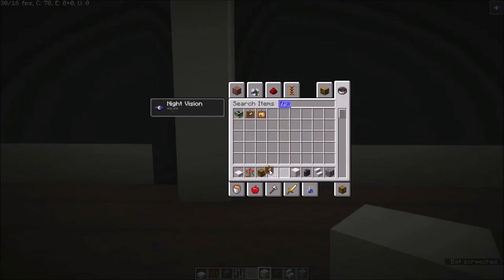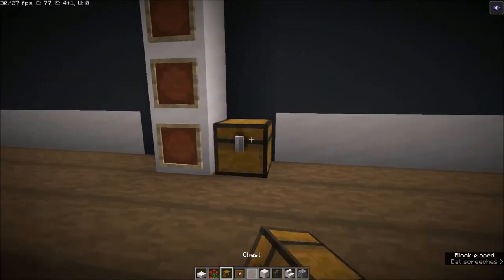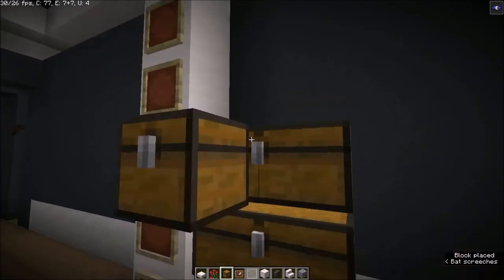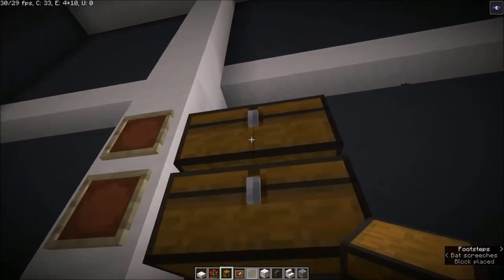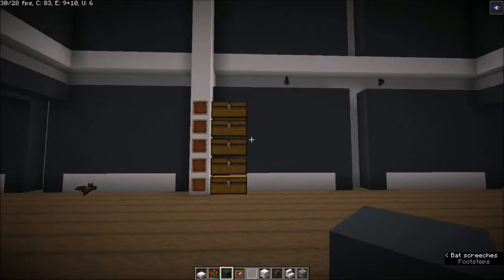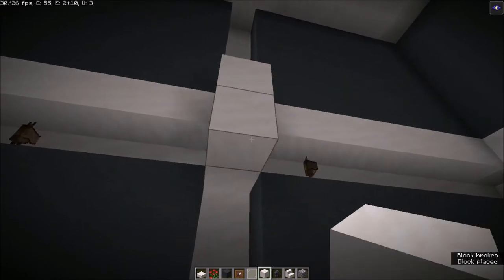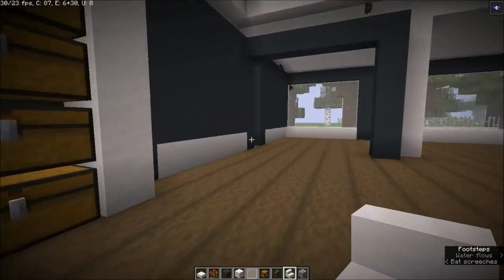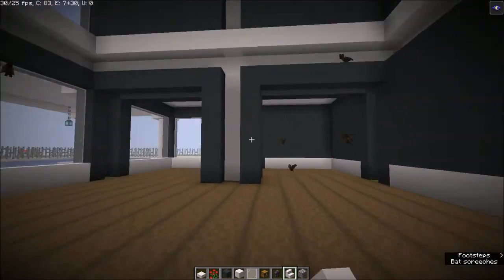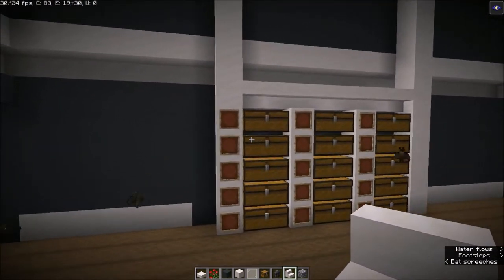You can use blocks as well instead of frames, but just to show how this is going to look I'll use frames. Simply place your chests like that — you can make this as high as you want and repeat this. This is how the storage area is going to look. You can extend it to that side as well.